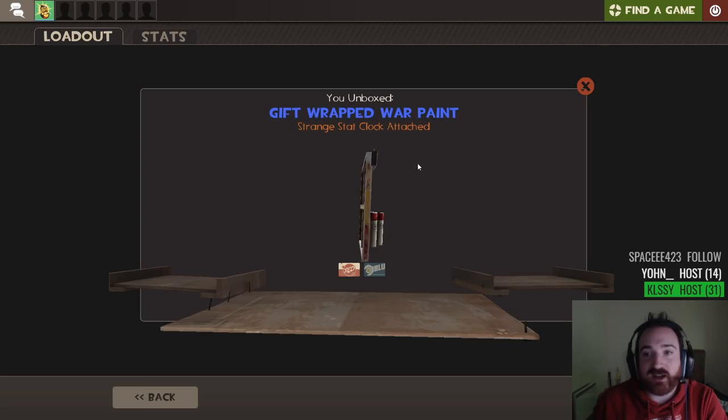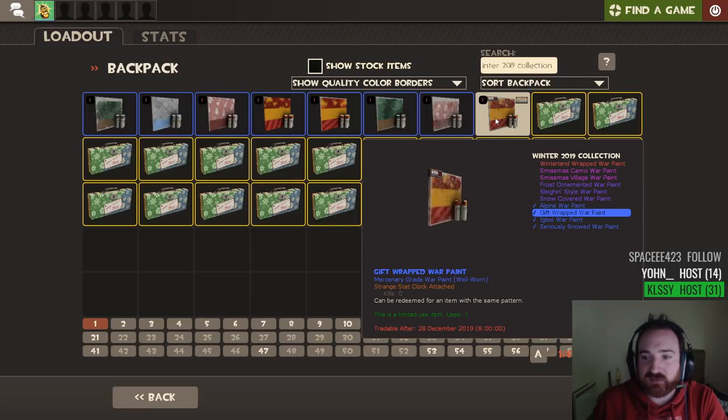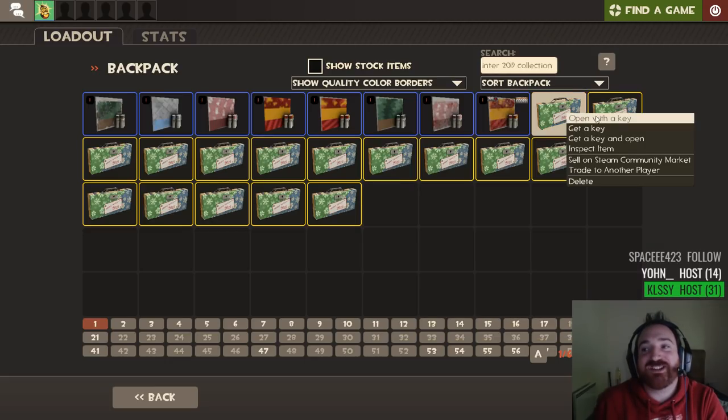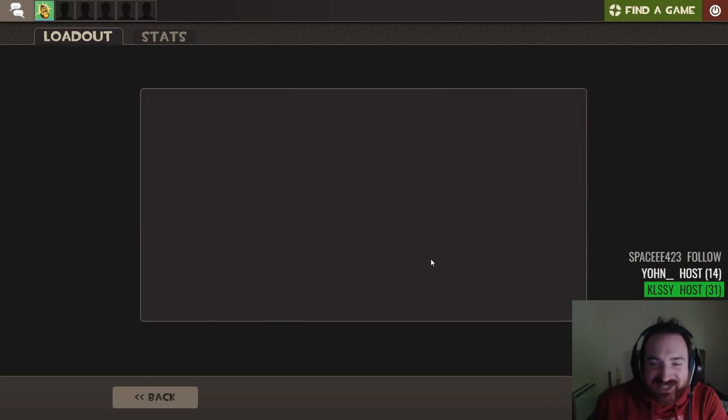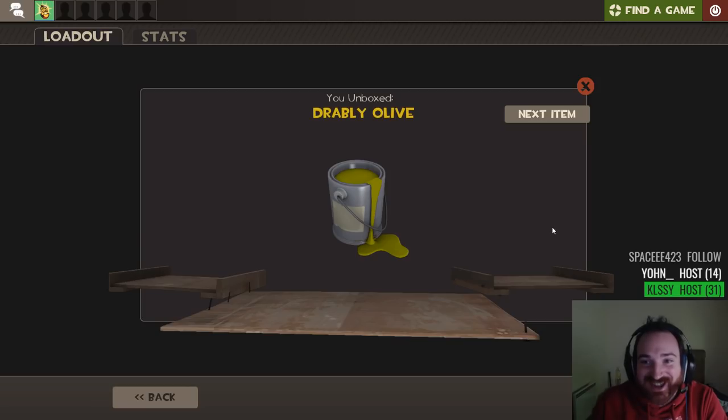Strange! Finally! A strange gift-wrapped wall paint. But that doesn't look very good — that looks scuffed. What grade is that? Well-worn. First strange, and it's on a well-worn blue. Come on, Valve! What are you doing to me here? It's Christmas! It's the time of giving! You're supposed to give me good stuff!